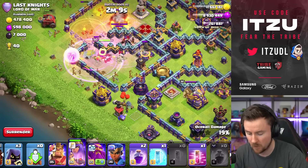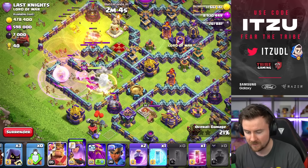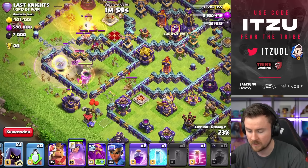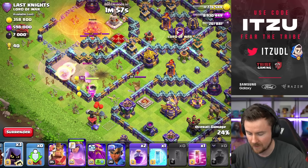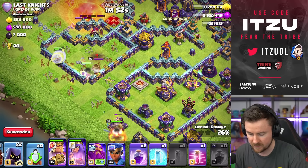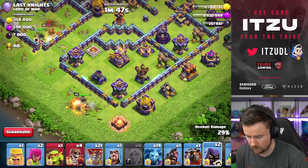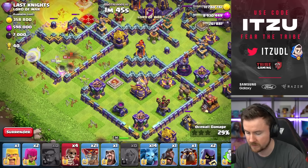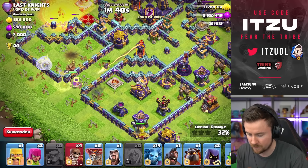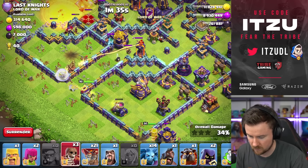The Queen should keep going towards the bottom side. If we Wall Break her into the core, that's where the Single Flinger Tower and the Monolith is. So instead, I want my Queen to go towards the Eagle. Maybe the King can do Final Rides here - the King is going to go for the Eagle because the Queen cannot reach it. But maybe the Queen is going to go for the Eagle anyways. She's actually going in, so that's still fine.